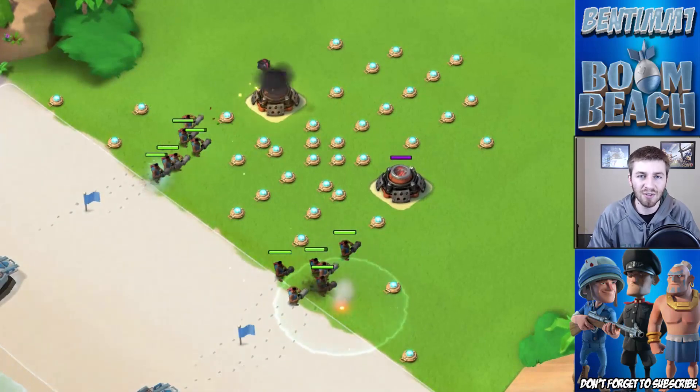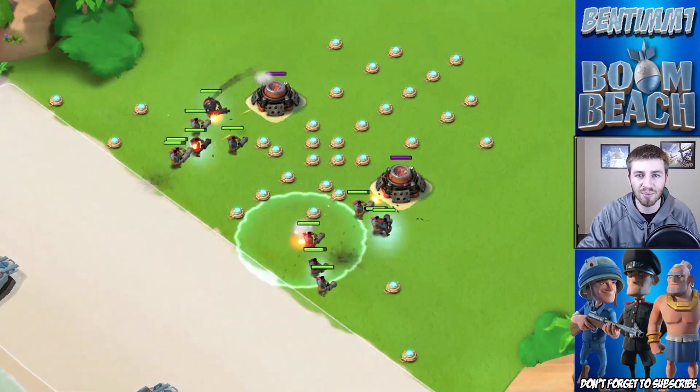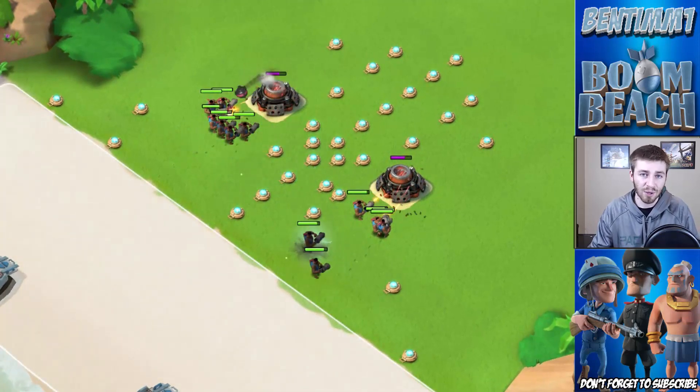Do you think you'll put them around your HQ to try and stop those warrior rushes? Will you try and catch someone off guard by hiding them behind your sniper towers or boom cannons? Or will you put them right up on the front of the beach so they're pretty much unavoidable?